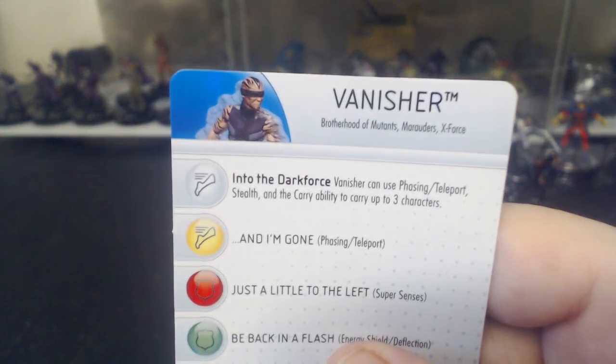That works out really well with tiny pieces like Crypto, Dextar, or Dupe — I think Dupe is tiny. Tiny pieces are just so fun to run. I was actually using Vanisher to carry Magneto, Juggernaut, and Mystique in one battle because he has the Brotherhood of Mutants keyword, and it worked out pretty well.